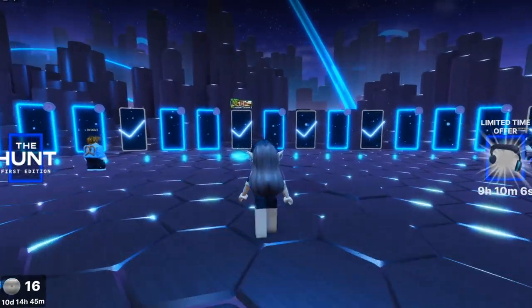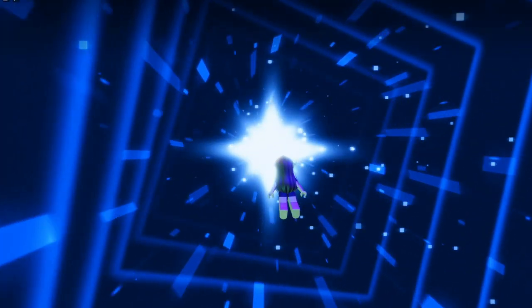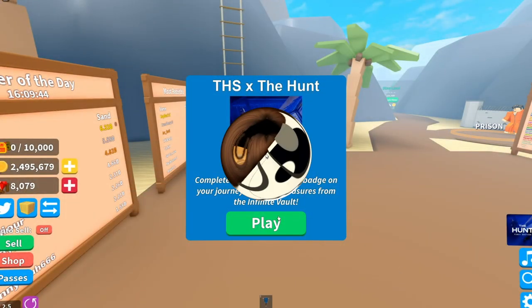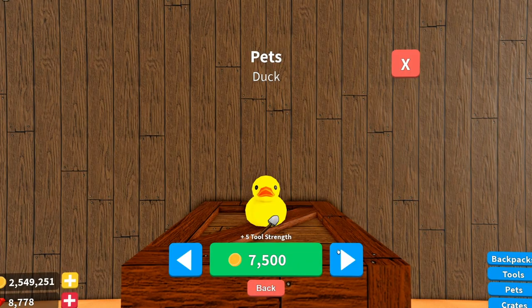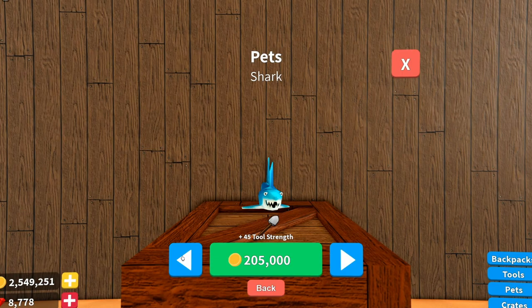So to get this, you shall firstly join into this experience by a link from my video or through the Roblox Hunt event experience. Once you're in, you'll have to press play on the window that pops up on your screen. To complete this game faster, I recommend you to buy hats and pads. Also upgrade your tools and backpack.